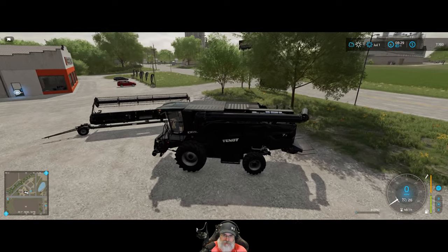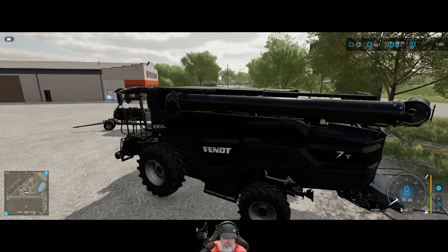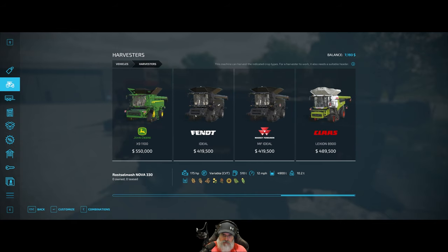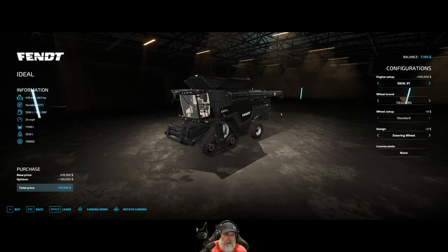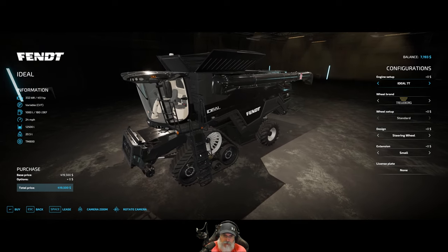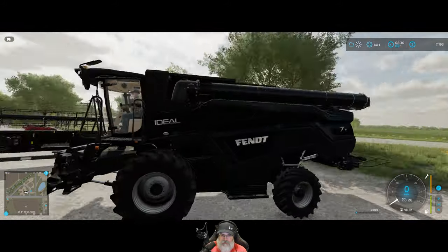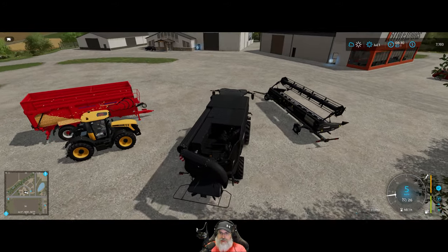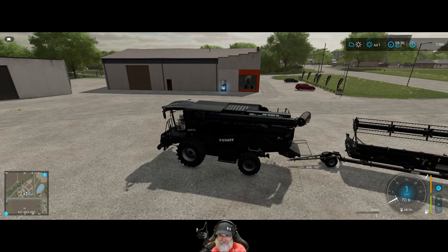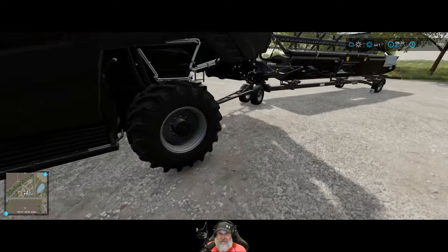We have the Fendt Ideal 7T — the engine set Ideal 7T is here, almost a half a million bucks except we have wheels instead of tracks on ours. Wait, the Fendt Ideal 17 has tracks but ours has wheels, some other configuration. Nevertheless this is almost a half-a-million-dollar machine, so we should probably be careful with it. That is neat though!